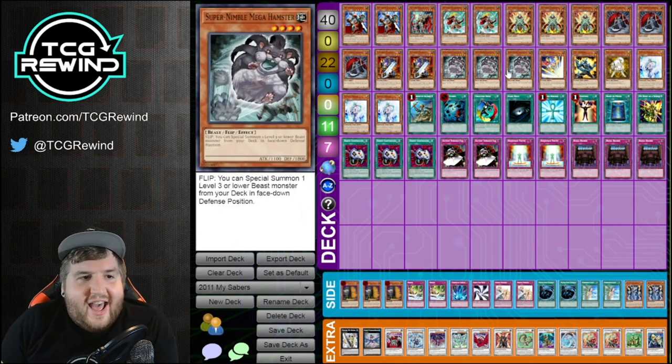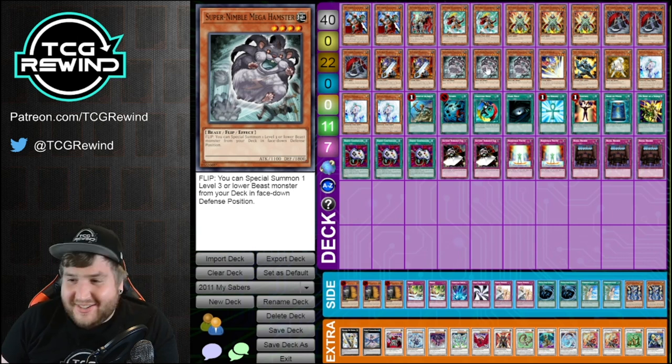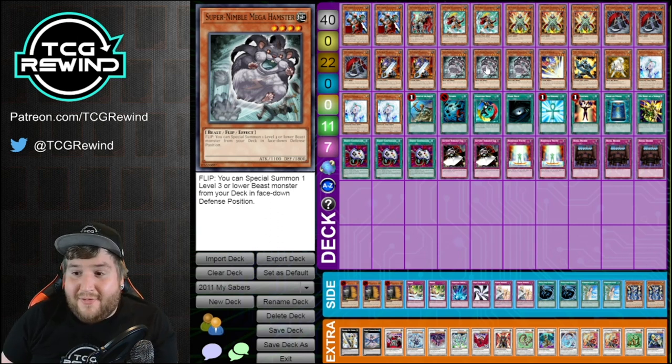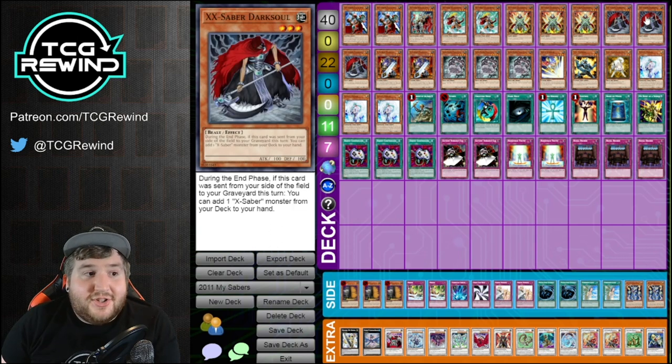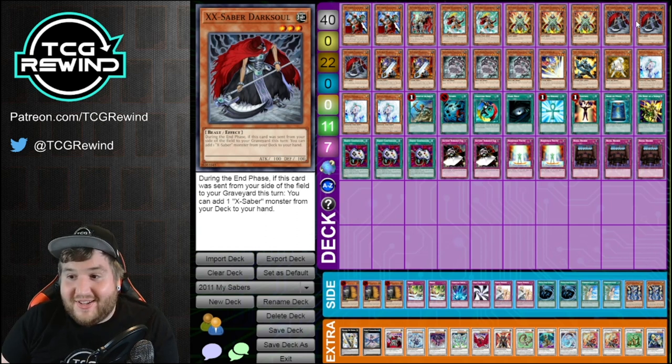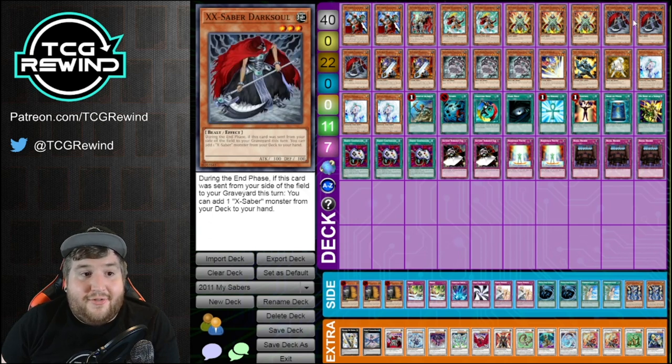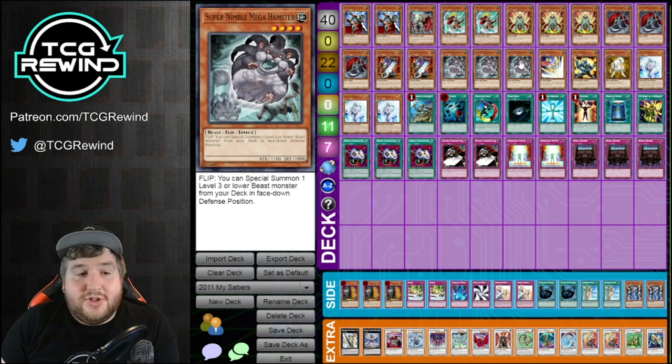This additional X-Saber monster that no one really plays — Super Nimble Mega Hamster — is honestly incredible. The biggest downfall I found while playing X-Sabers is there are so many times where I would open a hand of all tuners with no non-tuners, or I just couldn't get access to Dark Soul, which is the most important card in the deck. You want to be cycling Dark Soul as quickly as possible. Outside of just Emmersblade, there's really not a lot of tools that are going to get you to the Dark Soul aside from hard drawing it, which is why I really like Super Nimble Mega Hamster. I think this is arguably one of the best turn one plays you could have in the entire deck.